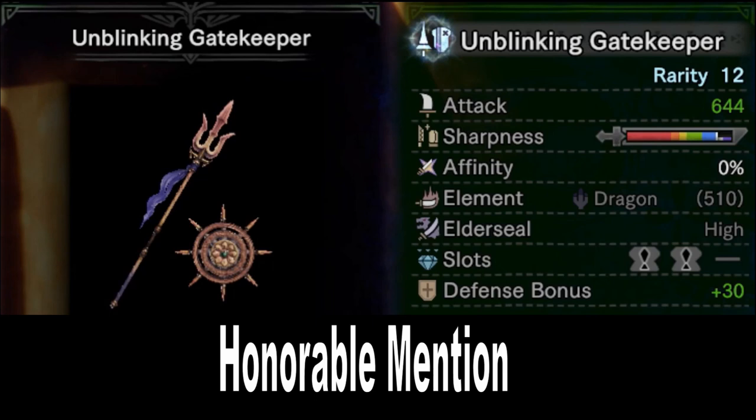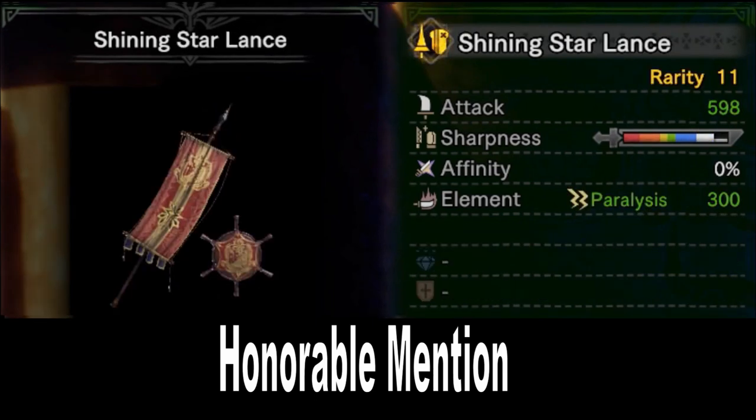My other honorable mention is an interesting one — it's actually the workshop weapon, the Shining Star Lance. 598 attack, which is acceptable, and only white sharpness. You might wonder why this Lance is even on the list. Well, believe it or not, this Lance is actually the only craftable Paralysis Lance that does not require Free Element or Awakening. 300 Paralysis is actually quite a lot on a weapon that can hit as often and as consistently as the Lance, so even in multiplayer you can get 2-3 paralyzes off if you know what you're doing. Having near-exclusive access to Paralysis on a Lance makes this one of the better multiplayer support Lances, using the Provoker Jewel and Paralysis Attack. Your team will thank you.